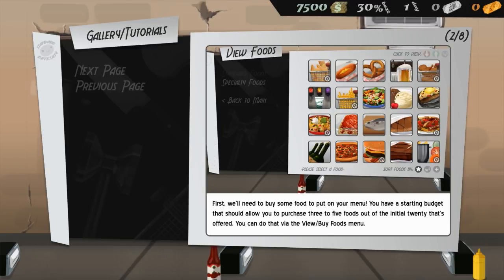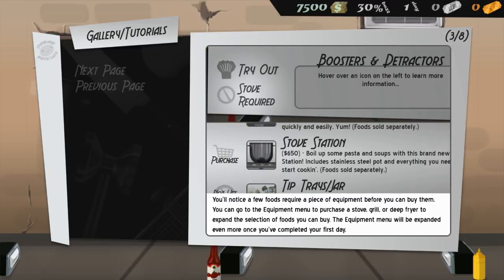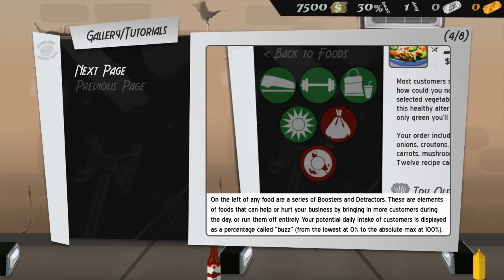You'll need to buy some food to put on your menu. You have a starting budget that should allow you to purchase three to five foods out of the initial 20 offered via the Buy/View Foods menu. Some foods require equipment before you can buy them — you can go to the equipment menu to purchase a stove, grill, or deep fryer to expand your selection. On the left of any food are boosters and detractors, elements that can help or hurt your business. Your potential daily customer intake is displayed as buzz, ranging from 0% to 100%.